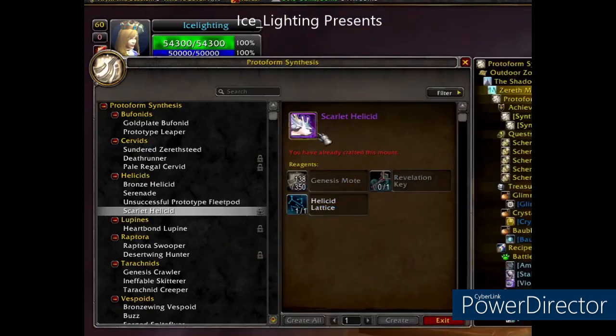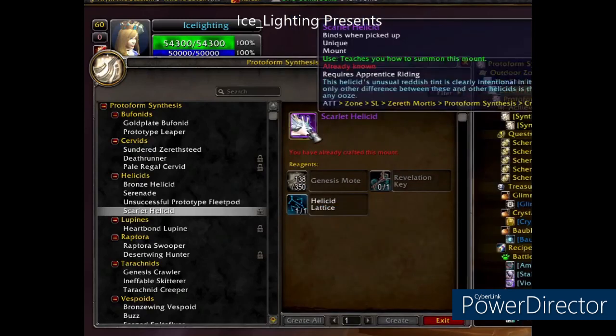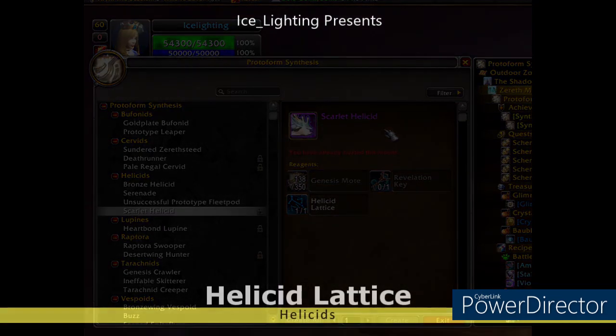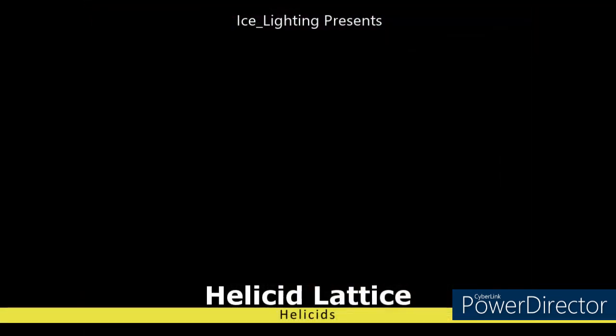So there are three things you need: Genesis Motes, the Revelation Key, and the Helcid Lattice. Now I've already created this mount — as you can see it says I can't create it again. My video died on it so I will just show you the components.